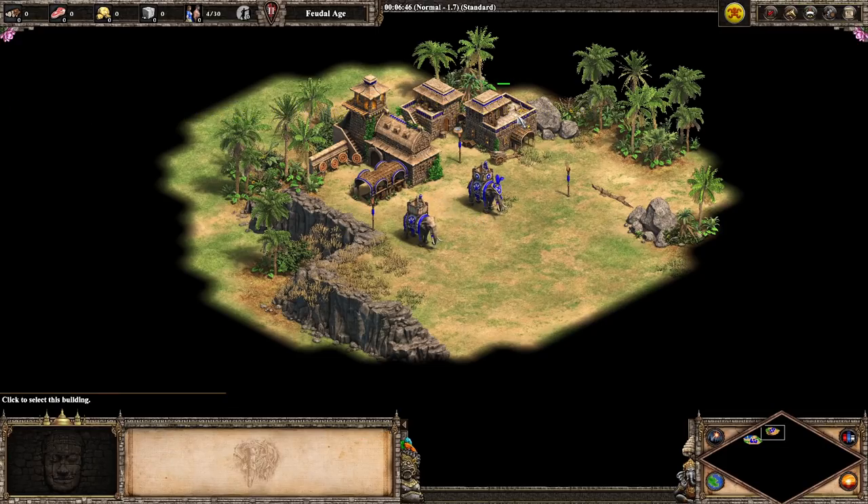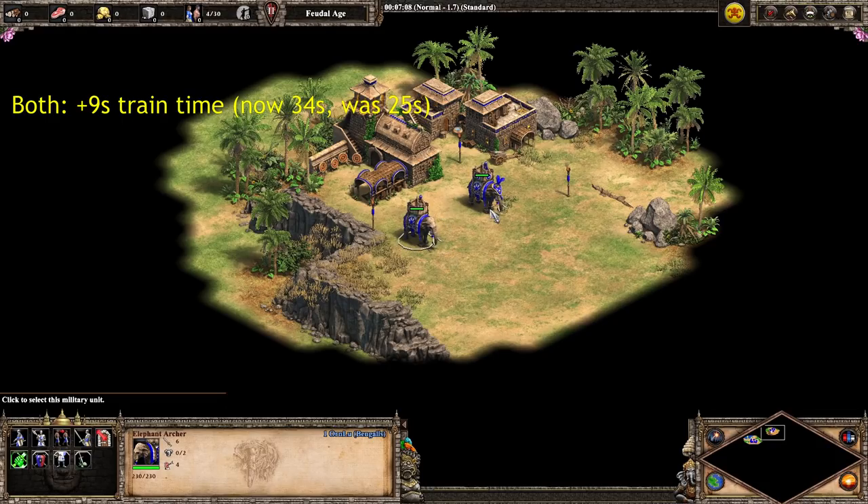Moving along with the nerfs, elephant archers — both regular and elite — now take nine seconds longer to train. But remember, this is at the archery range instead of the castle, so this makes a lot more sense. They now take 34 seconds to train as opposed to 25 seconds — definitely a pretty decent amount of time, more than pretty much any other archer or cavalry or infantry unit. But you can make these guys at archery ranges, and that means you can spam them out more easily.